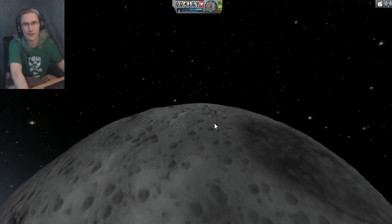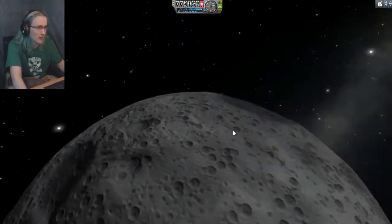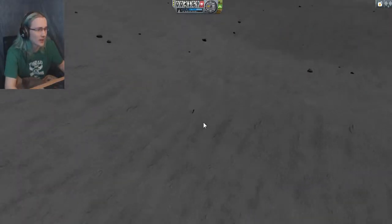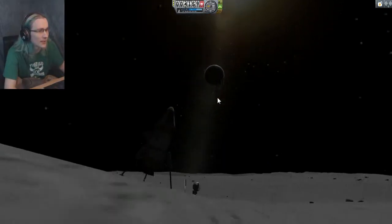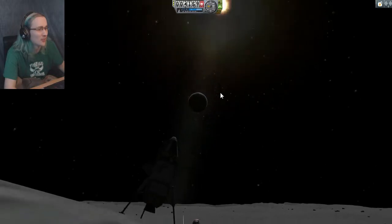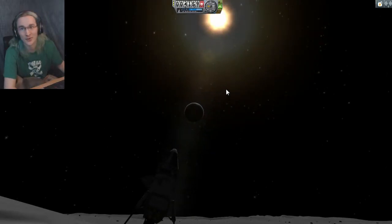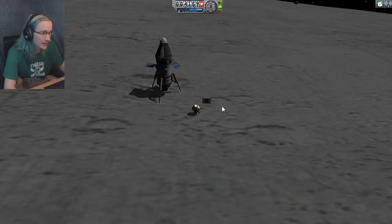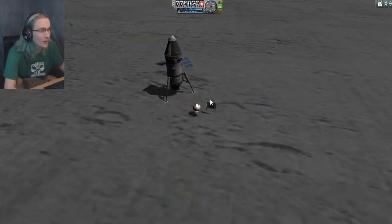He looks so lonely off on the moon all by himself. Little Jeb, I think it's time for us to go back. Can we see the earth from where we are? We can — look at that, there's home, and there is our sun. We're going to be heading back now, Jeb. We got our fancy moon rocks, so now it's time to take them back.